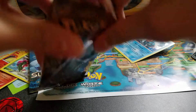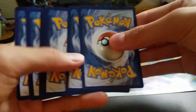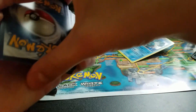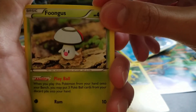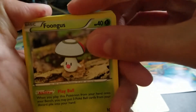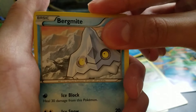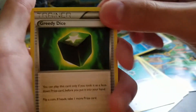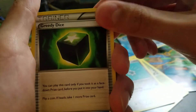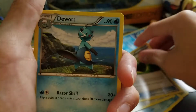Okay, and now let's see what we have here. We have a Jellicent, a Foongus — Play Ball: when you play this Pokémon from your hand onto your bench, you may put three Poké Ball cards from your discard pile into your hand. That could be useful if you have a deck with a bunch of Poké Balls. Bergmite — I need Bergmite because I have Avalugg. I have a sleeve, I have reverse Avalugg. Marill, Klang, Greedy Dice — you can play this card only if you take it as a face-down prize card. Flip a coin; if heads, take one more prize card. I don't know if I'd ever use that.